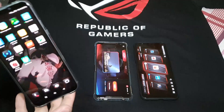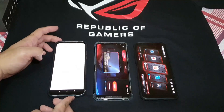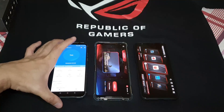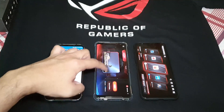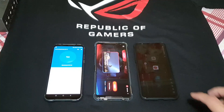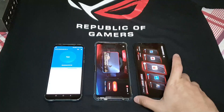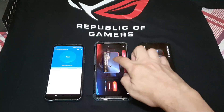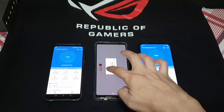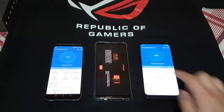I'll just load Antutu the regular way for the Black Shark. For the ROG 2 phone, it's in X Mode and loaded in the game lobby. The Red Magic 3S also has Antutu benchmark loaded there. So let's start them all up.